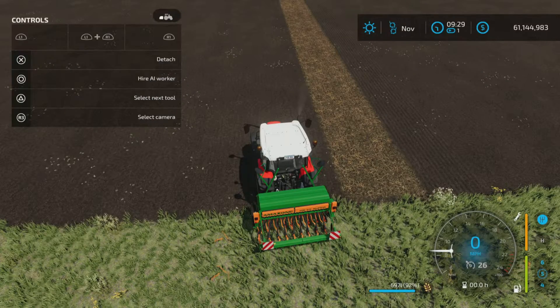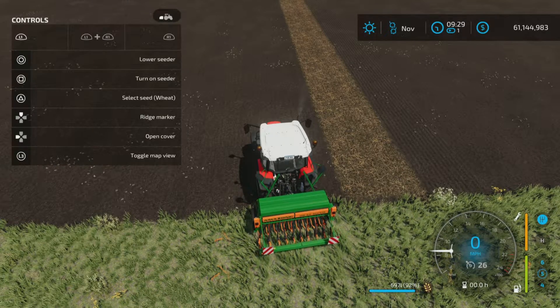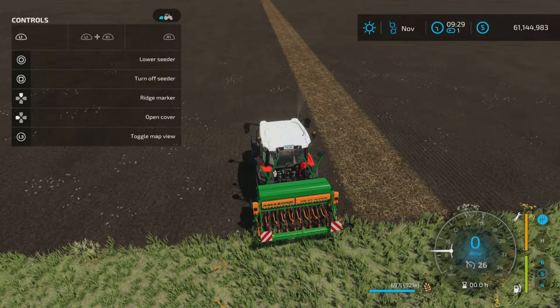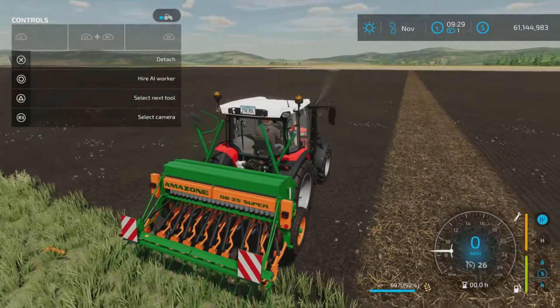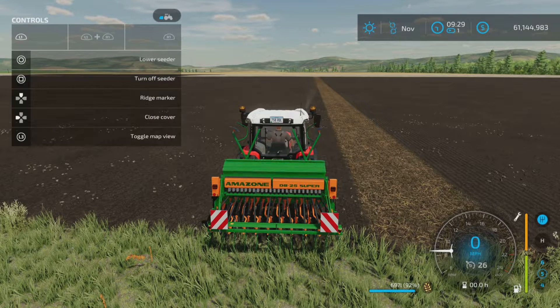Let me get the help window on here. We can lower the seeder and lift it. The ridge markers are up on your D-pad — L1 and up — if you choose to use them. Turning it on doesn't really turn on as such; it just activates, I guess you could say. Open the cover and close on your D-pad as well.